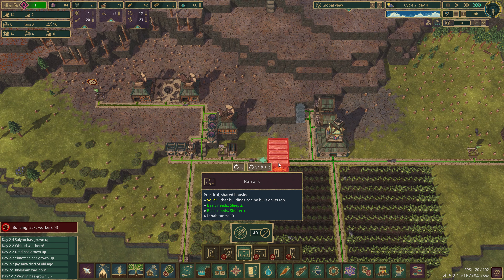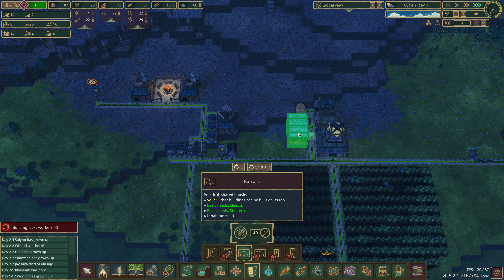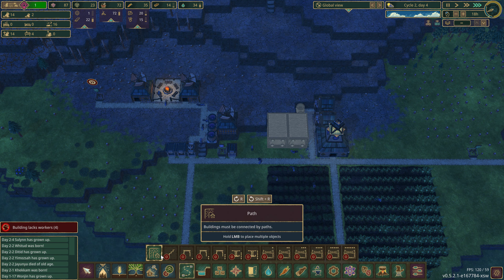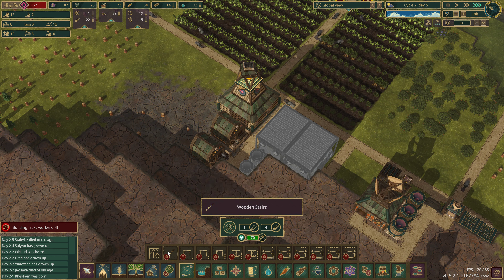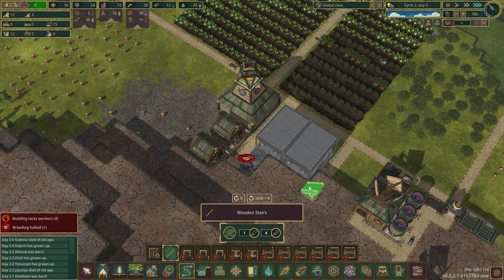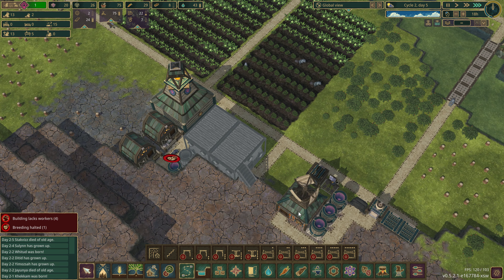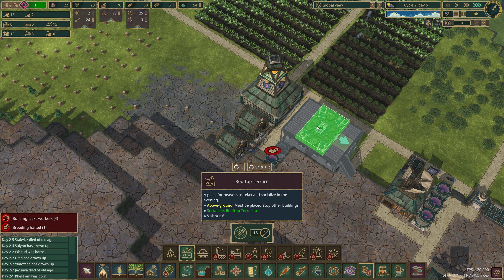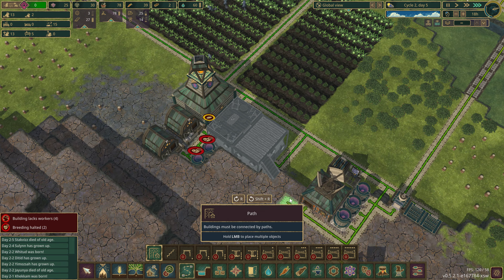Let's do one housing unit — this thing is very big. If I do one like this and one like that, that gives us storage up front but we need a staircase over here. I can unlock stairs. Maybe something like that. For leisure, we'll do something like that to get some happy beavers going.